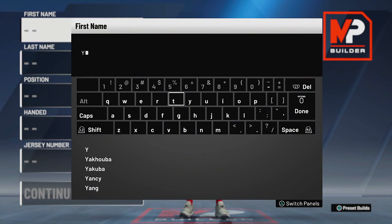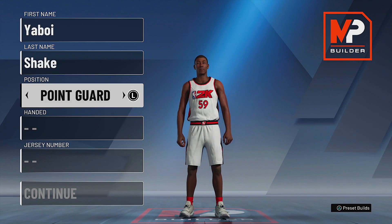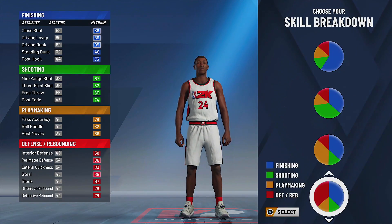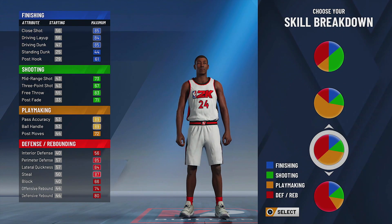Shout out to the Shake Squad, Naughty Gang stand up. It's your boy Shake and I'm gonna walk you through the building of my two-way slashing playmaker with 61 badges. This is one of a few of my favorite builds so far in the demo. Of course, things are going to change when the full game comes out.